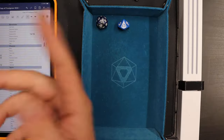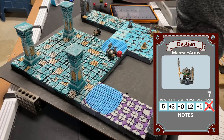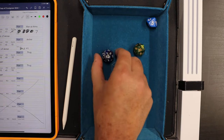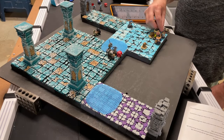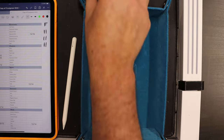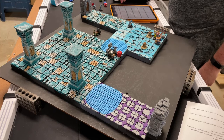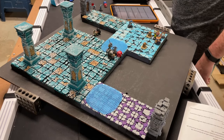Round five: wizard casts Heal on the man-at-arms needing 10 - rolled a 12, success! Man-at-arms back up to 7, no longer wounded. Wizard stays and instructs the archer to shoot the approaching ghoul. Plus three versus plus two: rolled 13 to the ghoul's natural 20 - it misses. Apprentice backs up and casts Elemental Bolt needing 16 - rolled a 7, miss by 9, takes a damage point, down to 12. Failed spell.